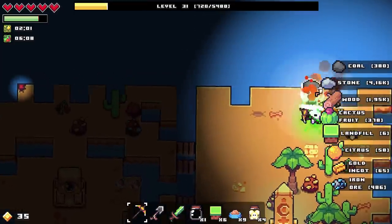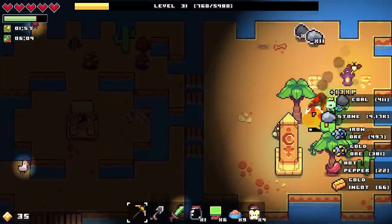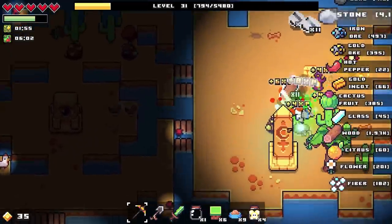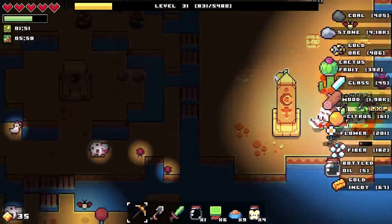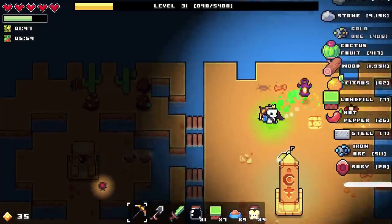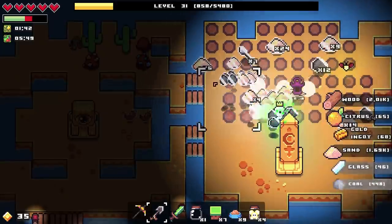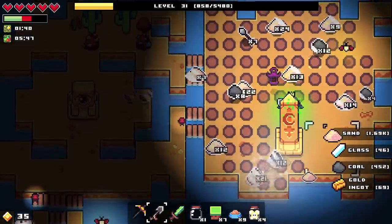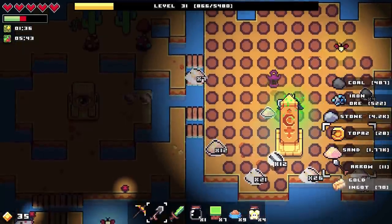Look at all the resources coming in — this is fantastic. I can barely see what I'm doing because of the amount of resources, I'm so wealthy I'm blind. That doesn't sound like a good thing actually. Let's see what we can grab — more arrows, fantastic! I guess you wouldn't need to unlock the ability to make arrows if you can just gather enough from digging.